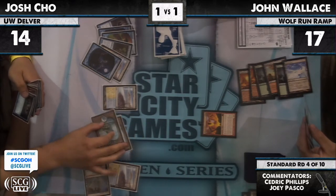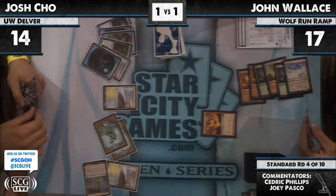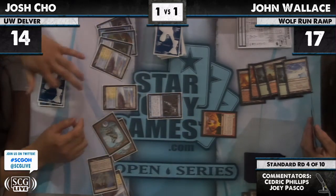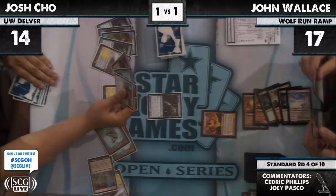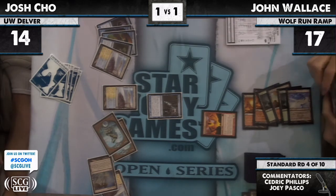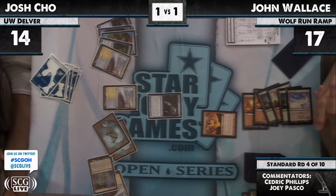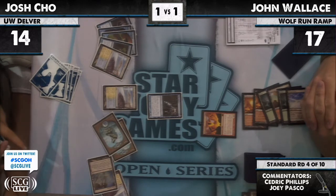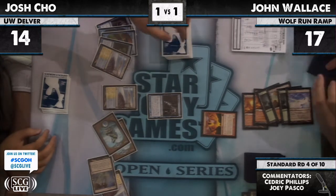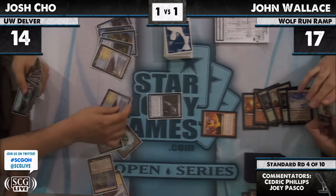Ponder shuffled those cards away. Josh drew something we couldn't quite see. Looks like three mana — Snapcaster into Ponder, casting Ponder again. I think I know what he's looking for — Images. Looking at his list, there's nothing like an Oblivion Ring or anything. The way this game is looking right now, Josh is in a whole lot of trouble. He has no way to bounce the Titan and no way to really kill it — he just needs to be able to Image it.